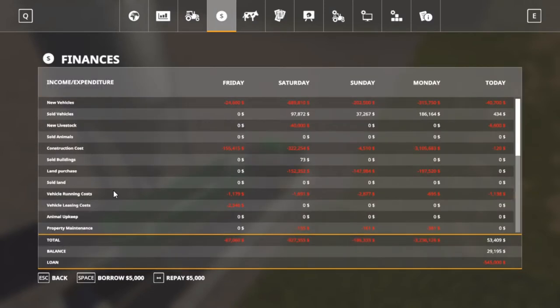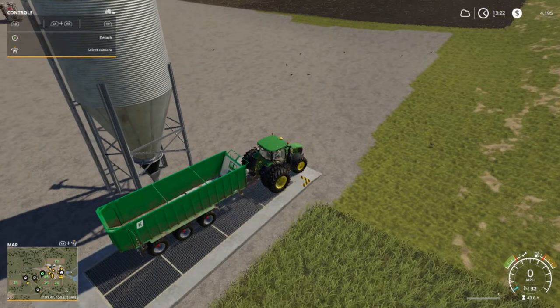I know some of y'all don't like it, but I'm gonna repay this money while I'm in here so y'all can see. I'm down to 520,000. I can go up to 1.25 million dollars, which would give us a little over about 600,000. So I could buy a piece of land right now from the bank.